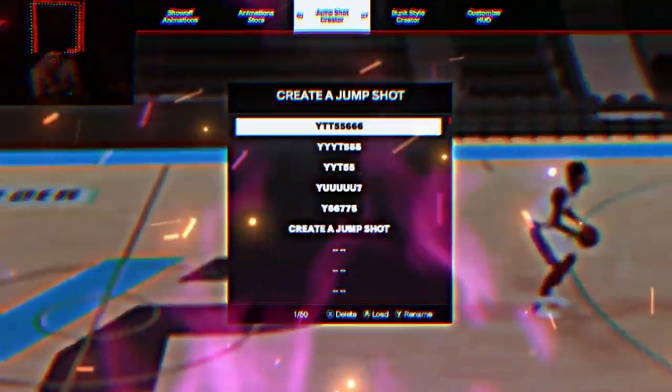Second jump shot: you want Kobe Bryant for base, Josh Richardson for upper release one, Oscar Robertson for upper release two, max speed, and the same 50-50 animation blenders — Josh Richardson 50%, Oscar Robertson 50%.